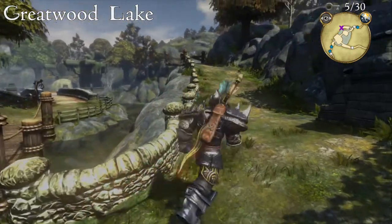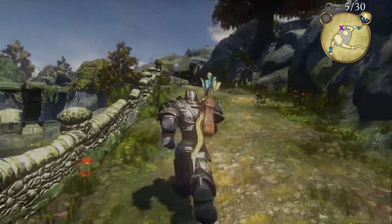Entering Greatwood Lake from Greatwood entrance, if you head up to the right hand side up this hill, the silver key is going to be at the end.